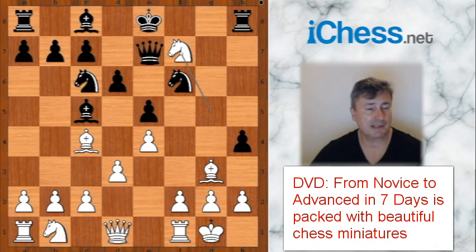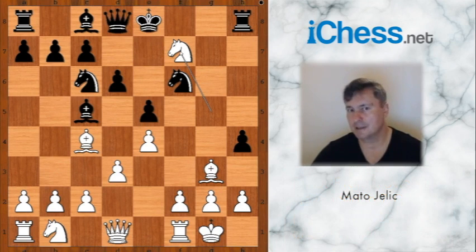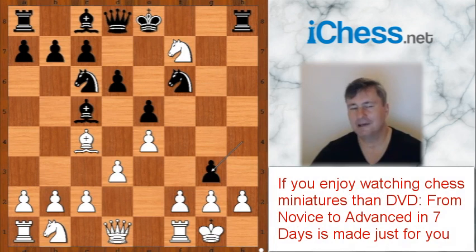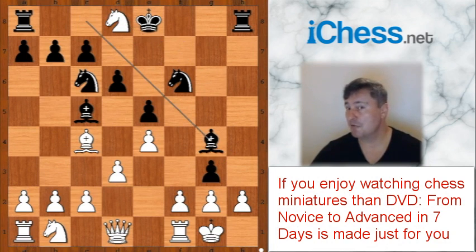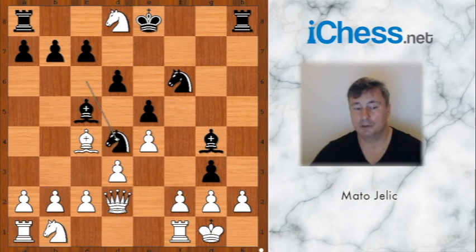Queen to e7 looks like a sensible move, but there was another surprise. Play with black pieces ignored the threat and played pawn takes bishop on g3. White happily captured the queen. Bishop to g4 attacking the white queen, queen to d2, knight to d4.